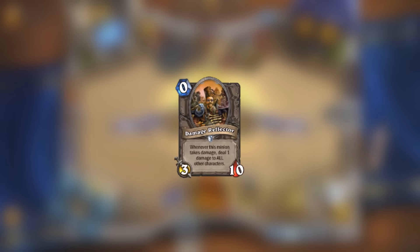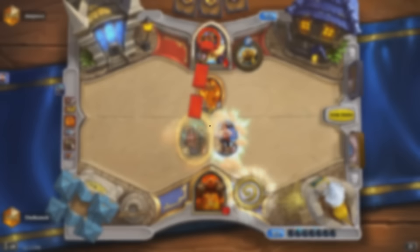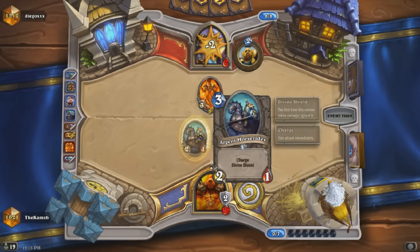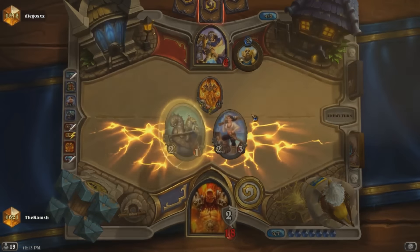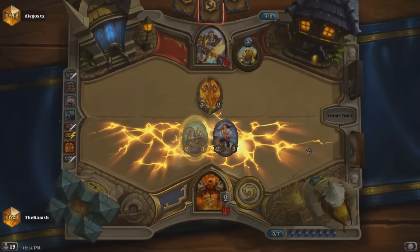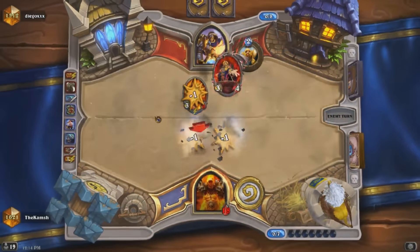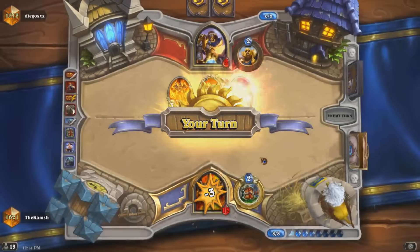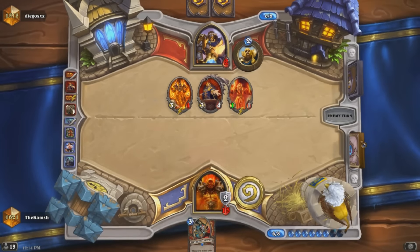The next card is Damage Reflector. We can definitely see how this would be a great developer card, since it tests the "whenever a minion takes damage" sort of trigger effect, and it also tests a lot of other stuff with the whirlwind effect. It's pretty cool to think about this maybe being an actual card in Hearthstone in the future. It'd probably have to be a legendary or at least an epic and cost quite a lot of mana, but this is definitely a really awesome effect.